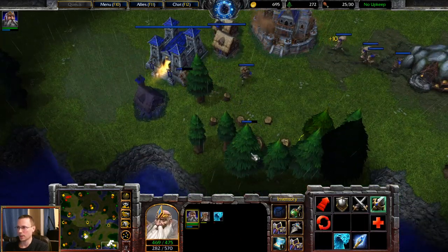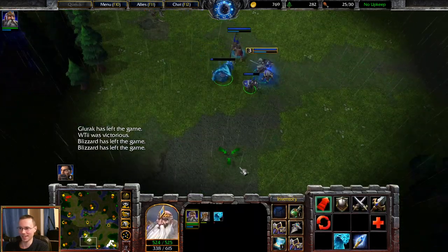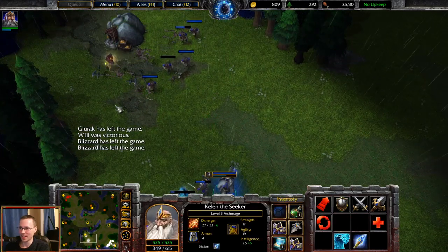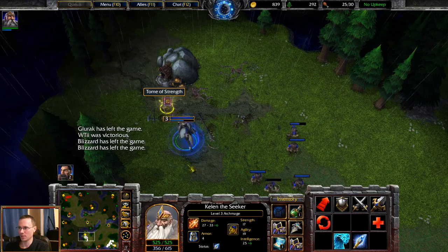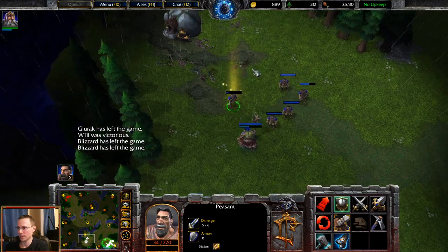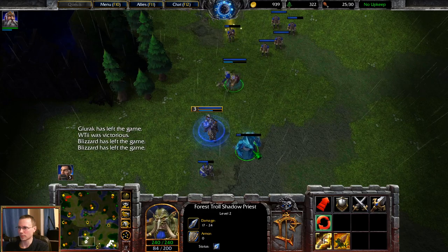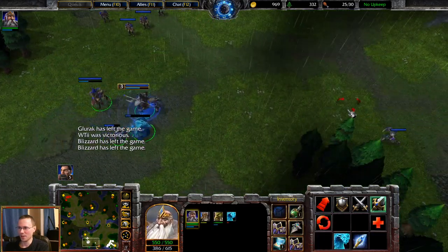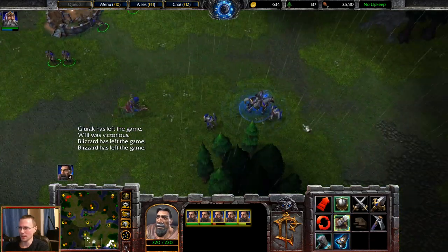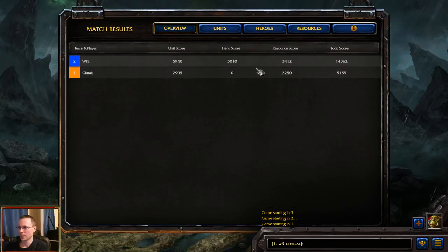I'm going to go with Barracks. We've got level 3 and it's GG — Blizzard has left the game. Poor guy. There's a book — I like the way the tomes look. Nice healing. You can very clearly see the heal on the character now. Blizzard's been obviously watching this game. I guess I'll go into another game.